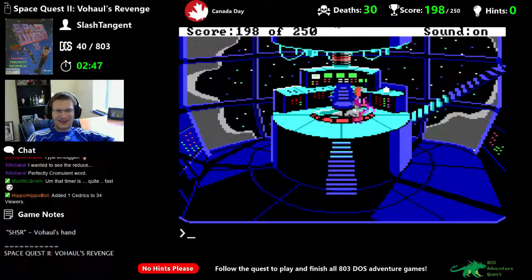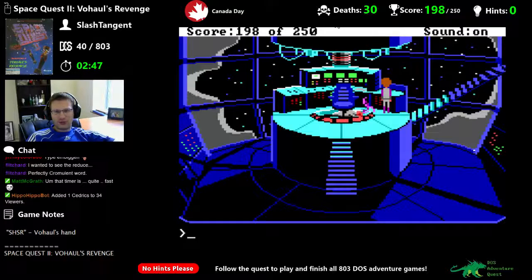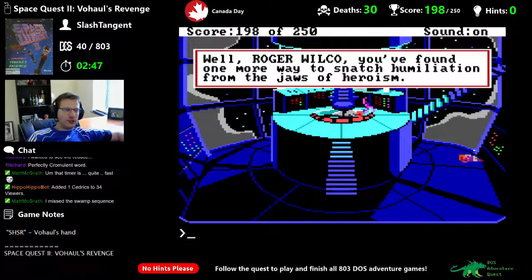Can we take the glass jar with us? That'd be pretty amazing. I guess the particles were taken — it will not prolong your survival. Oh no — stair walking! Roger Wilco, you found one more way to snatch humiliation from the jaws of heroism. Damn that stair walking — maybe I can do that automatically.